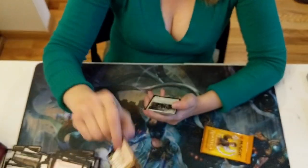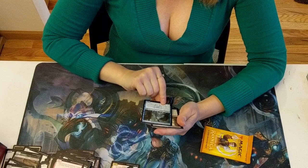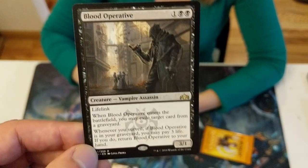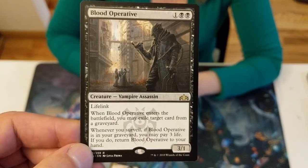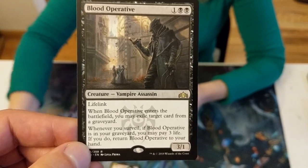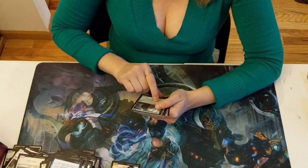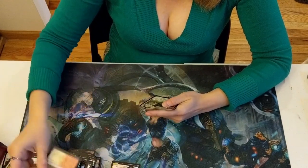Alright — Truefire Captain. Hazda Marshall. Thutbound Phantasm. The rare is Blood Operative. I opened another one of these earlier today. What do you guys think? It's a 3/1 lifelink — when it enters the battlefield you may exile target card from a graveyard. Whenever you Surveil, if it's in your graveyard you may pay 3 life and return it to your hand. It seems very situational — it's good against people who manipulate their graveyard.